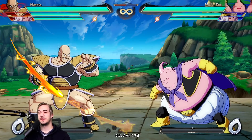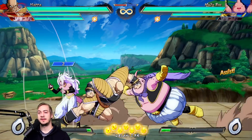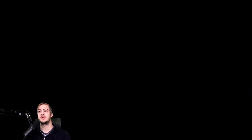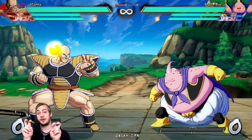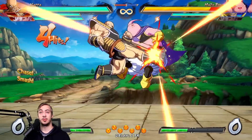I'm personally just kind of annoyed by this assist because I've had to deal with it for so long. I've kind of had to practice sniping it with like a 5L and then canceling into whatever my farthest reaching thing is for the scramble, or just hitting it and blocking afterwards. I'd really like to turn this guaranteed approach into a scramble that's more in my favor.